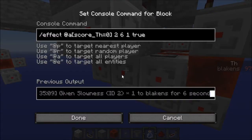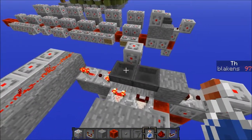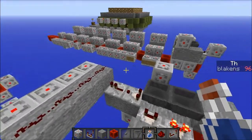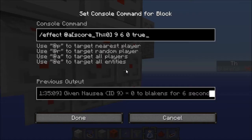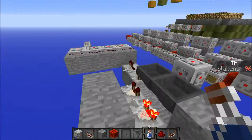Once you get down to zero thirst level you get slowness, mining fatigue, weakness, and nausea. I may get rid of the nausea — it is a little bit annoying and it actually does make me sick. Quite frankly I don't think I'm going to keep it, so let's just drop that out now. But the rest of them are really annoying.